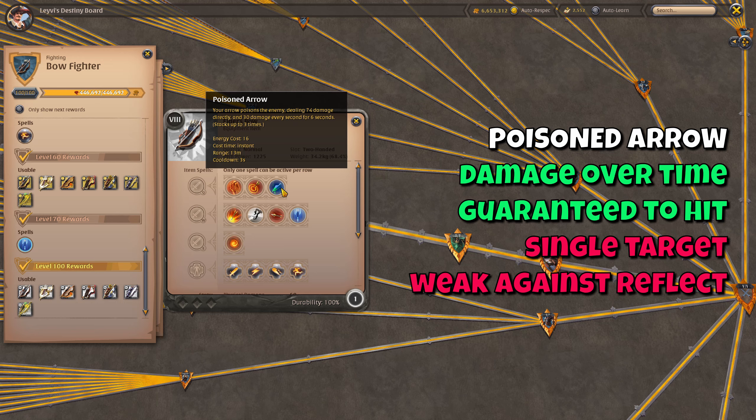The Poisoned Arrow is used less in general since it has a more specific use and is more susceptible to enemy skills that can harm you, such as Reflect. Nonetheless it is a good skill to keep pressure on your enemy since it is a DoT that ticks every second and stacks up to three times, making for a lot of damage even when you are on the move. And since it isn't a skill shot you are guaranteed to land it. The skill can be good in one versus ones but it's very situational, and it is a single target skill whilst the other two Q skills are AoEs.